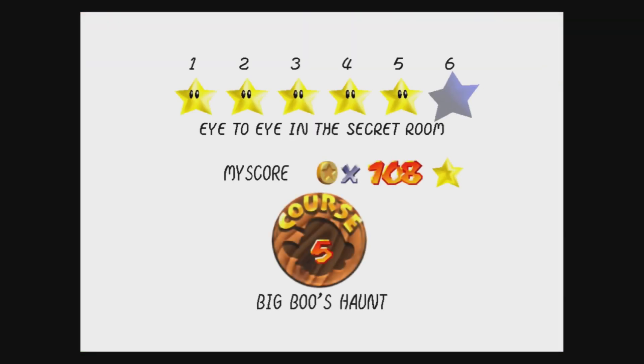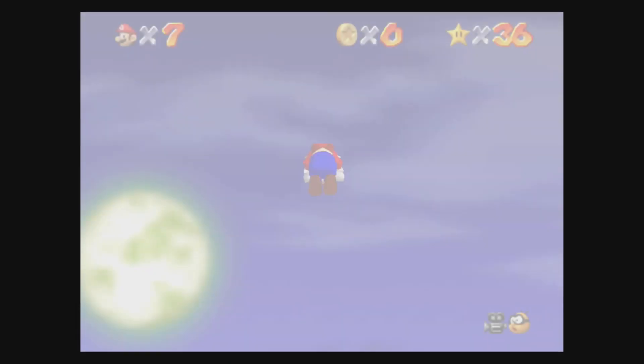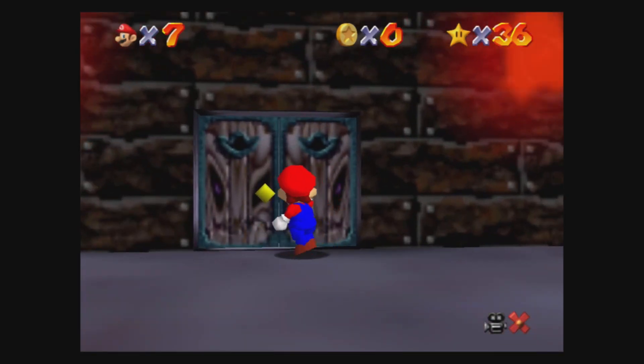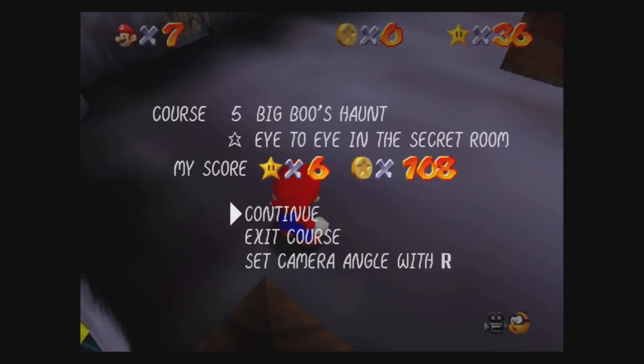Now we just have to get one more star on this level. Eye to eye in the secret room. To be honest, you need the vanish cap for this one - not the wing cap, the invisible cap, that is something different. We need to unlock that, so let's go do that.